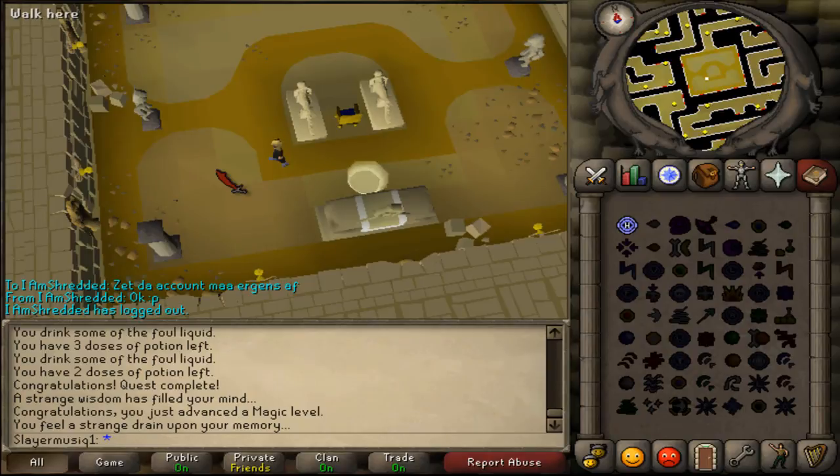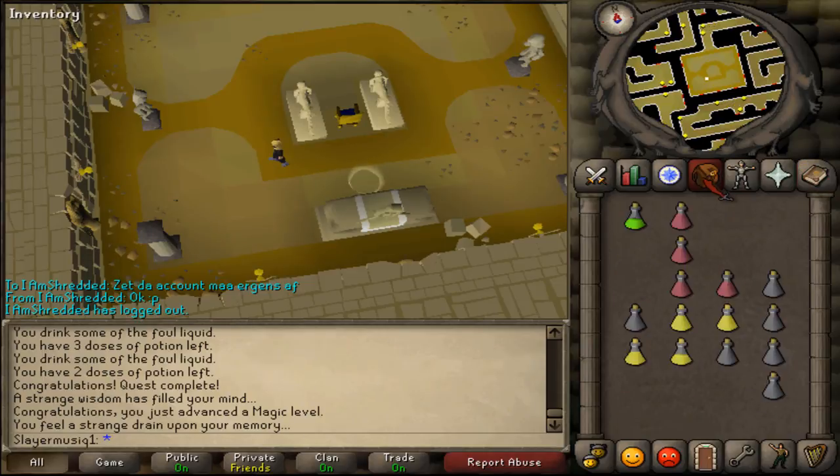You're also able to get a Shadow Sword, and more importantly, the Ghostly Robes. I'll put an annotation on the screen and in the description linking to my guide on how to get the Ghostly Robes - that guide is called Curse of Zarras. This was my guide on how to do the Desert Treasure quest, hopefully it helped. Thanks, bye.